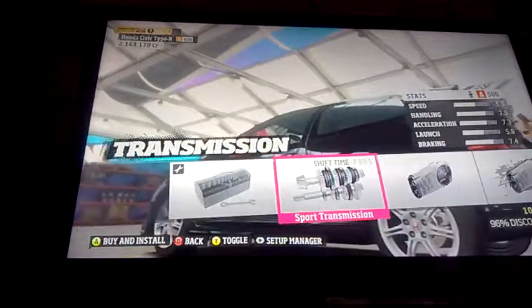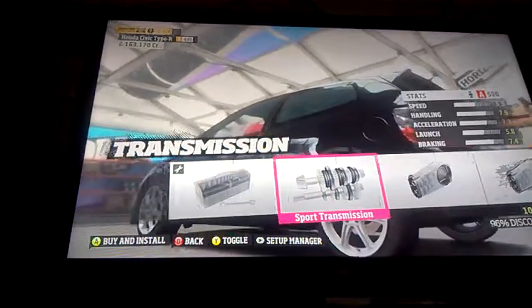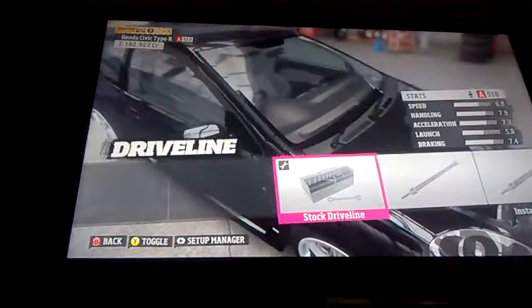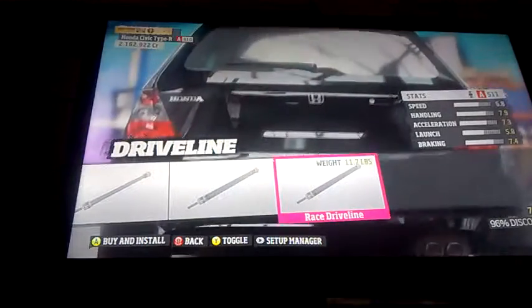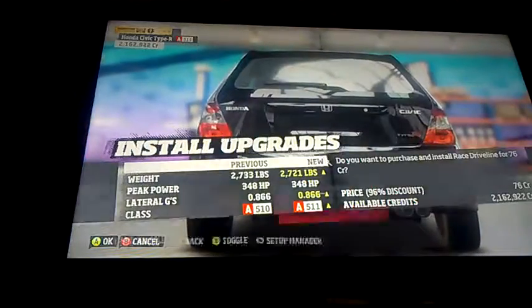Now we go for the transmission. The sport transmission increases speed quite a bit — we will go for that one. Then your driveline: you've got your stock driveline, street driveline, sports driveline. This also reduces the weight by 11.7 pounds, which is also helpful.